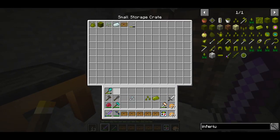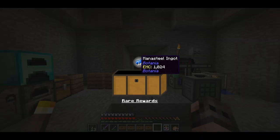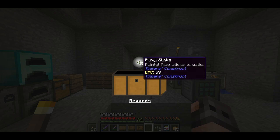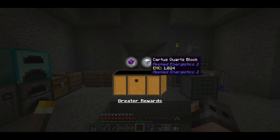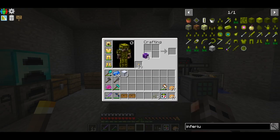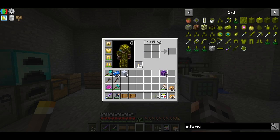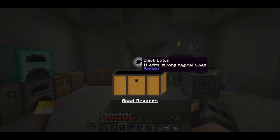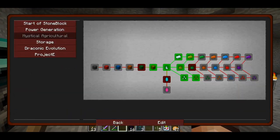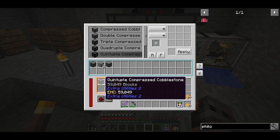Let's open the loot cases. Pungistics — that's actually nice. Can I uncraft them? Yes — that's actually very good, thank you. Resonant upgrade kits and black lotus as well. Quest-wise it wasn't that bad. Finally, we have one quintuple compressed cobblestone — that's almost 60,000 cobblestones!